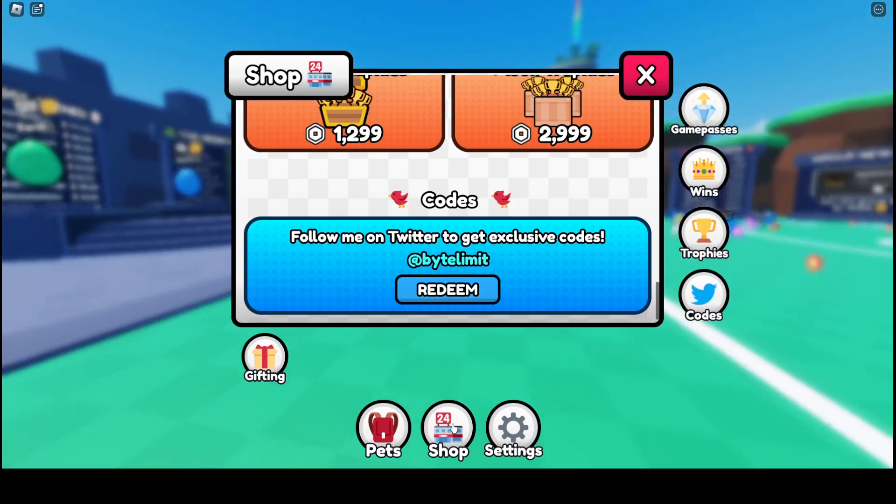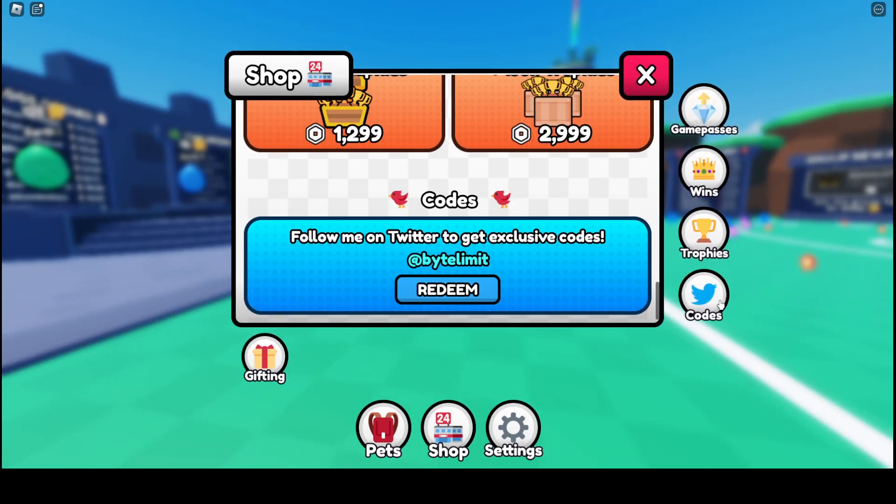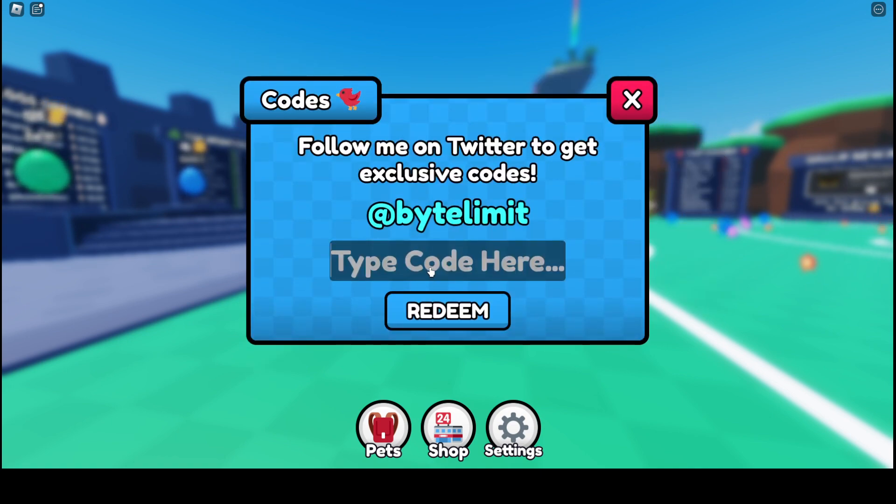So what you want to do is open the shop and then you click this right here, that'll say codes, and then you click redeem. It'll bring up the screen where you can put in the codes.